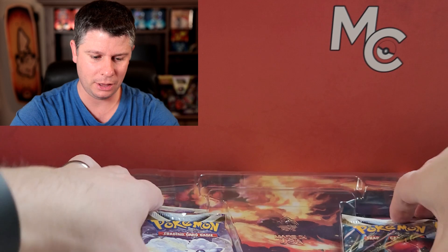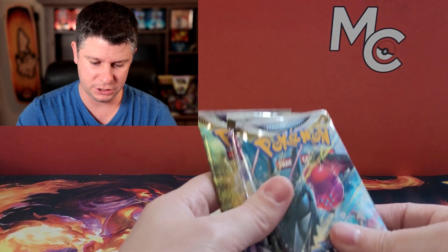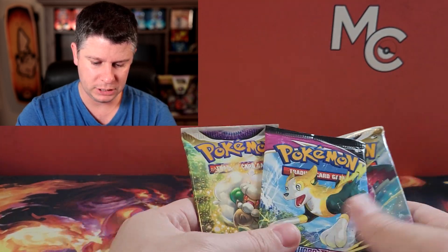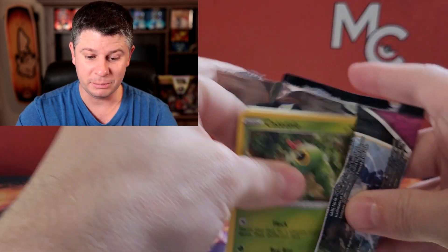So here's the jumbo card — same size as other jumbo cards. We're going to open up two packs here, and then I'm going to show you that awesome card I got back from CGC. In this we've got Fusion Strike, two Silver Tempest, and a Brilliant Stars. Let's open up the Fusion Strike. Fusion Strike was never really my favorite set.